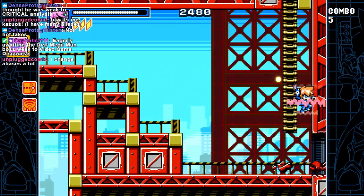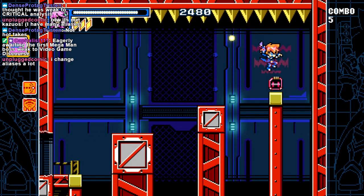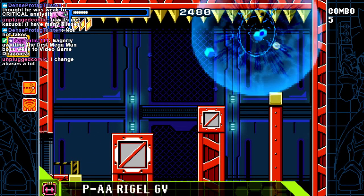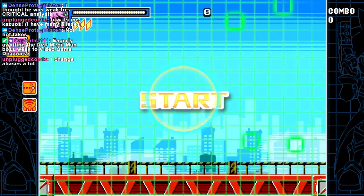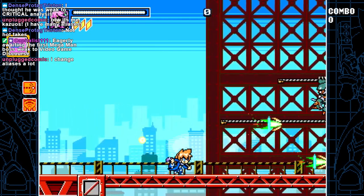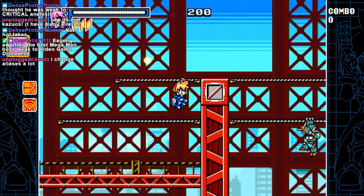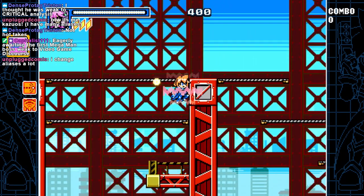Alright, here we go. What's this? Rhygold Jeeva. Did not notice the spikes. I'm looking for small gray spikes — I'm not looking for giant gold spikes when I'm playing a Mega Man game. That's just weird.